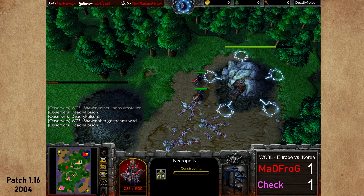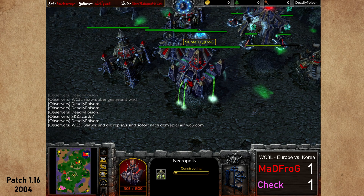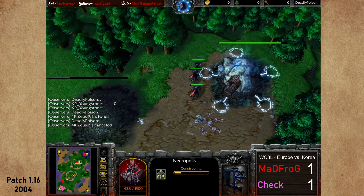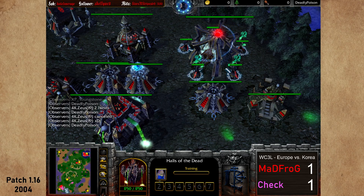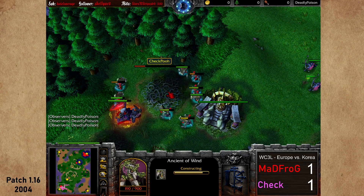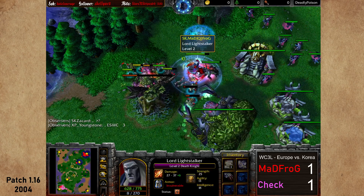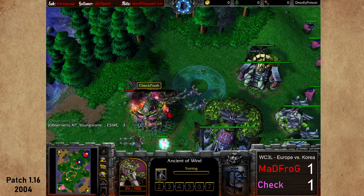Mad Frog getting the necropolis here — the expansion is placed. Four acolytes already waiting, fifth one in production. Next ziggurat — 30 out of 30 supply for Mad Frog. Now he's attacking the main base of Jackpool, beautiful timing. He's getting at least one Ancient of Wind cancelled. Coil used on one ghoul, second Ancient of Wind is getting attacked — the Warden goes in with shadow strike on the ghoul.